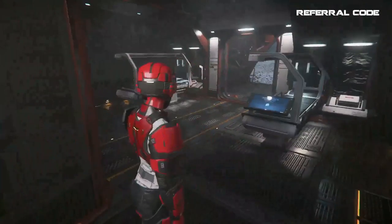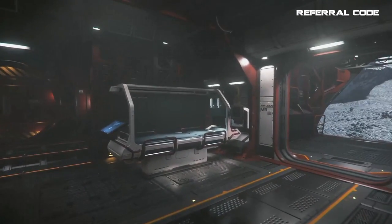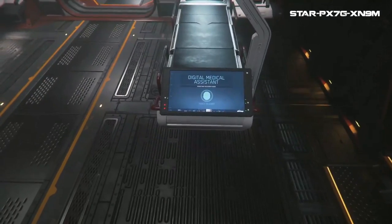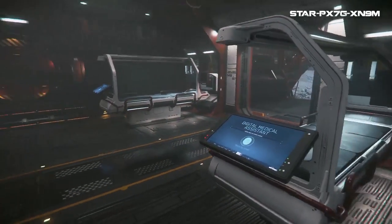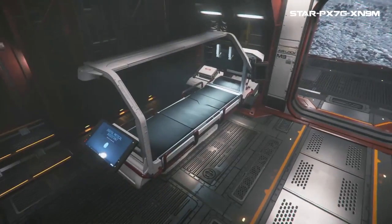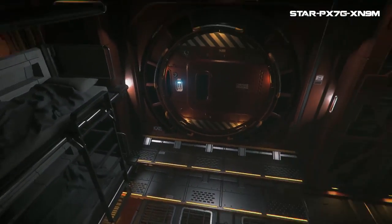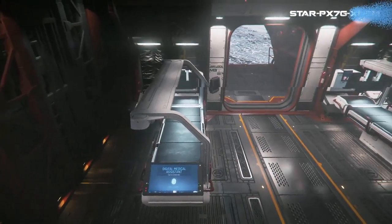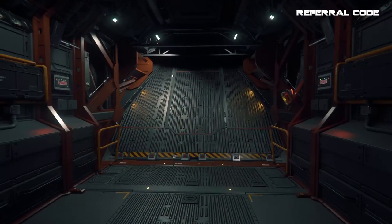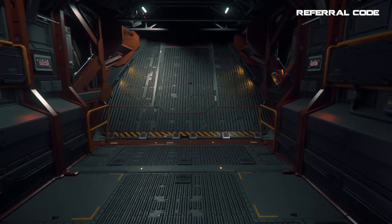Moving on to the med bay, we have two medical beds that can treat up to tier 3 injuries. In the Star Citizen universe, tier 3 is the lowest and least severe injury, with tier 1 being the most severe — so the beds can treat minor leg, arm, or head injuries such as migraines, sprains, or paper cuts. Besides the medical beds, there are also bunk beds in the corner next to one of two airlocks on opposite sides of the ship. From here we head to the cargo area with the ramp, which concludes the interior tour.